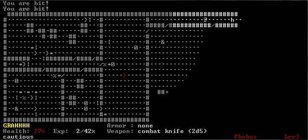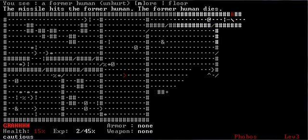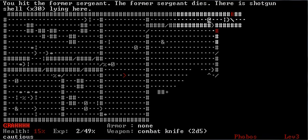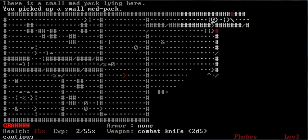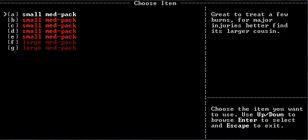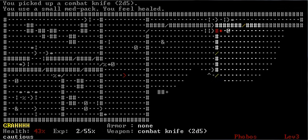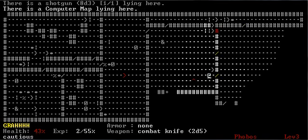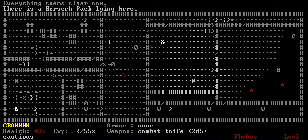Did he make an end run? Oh. He got a knife. That was some serious Rambo stuff right there. By the way, you start with two large medkits for doing Angel of Berserk, so I do have quite a bit of healing. And a Berserk Pack. With one enemy left on the floor.